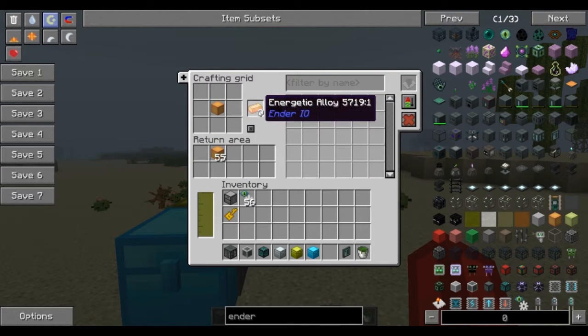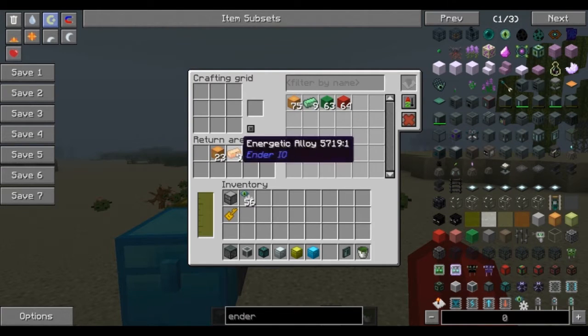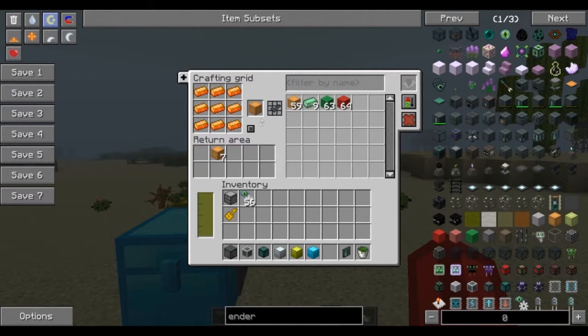What you can't do is take items and put them directly back in here — they won't go anywhere. Items have to go back into the return area. If you're working in here and just want to clear it, boom, it clears the whole area down into there and puts them back.